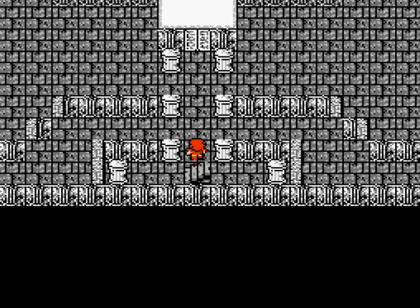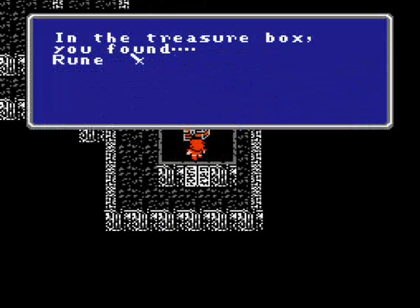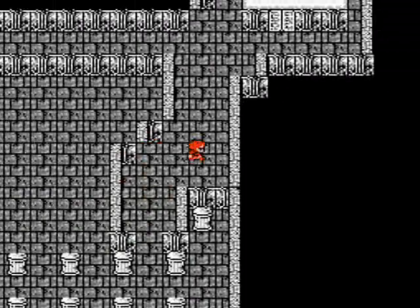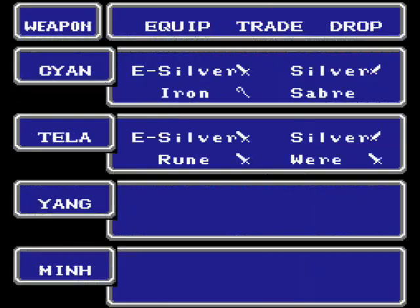We're going to explore the rest of the rooms here that were locked before, starting with the one in the lower right-hand corner. They're guarded by some gargoyles, so watch out. This chest contains a Rune Sword — it's a decent sword for the thief. Now we'll go to the upper right corner. The last two chests contain the Were-Sword and another soft potion. A quick word about these so-called specialized weapons like the Rune Sword and the Were-Sword.